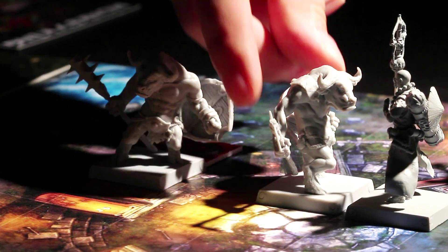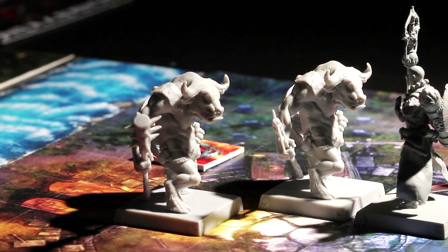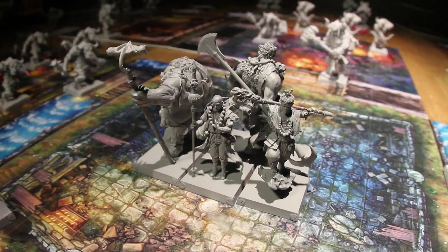Demons will attack all pilgrims who are adjacent to them, but they are really after Tripitaka. The demons will move towards Tripitaka if possible, getting ready to attack him on the next turn.